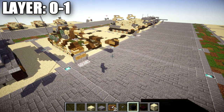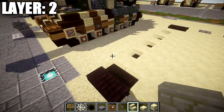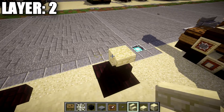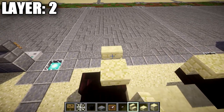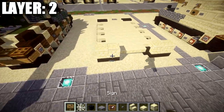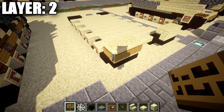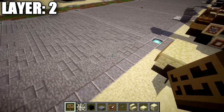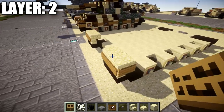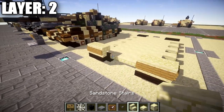Moving on to layer number two. Start by placing a row of two sandstone upside-down stairs on top of the narrow brick half-slabs at the front — do this on both sides, front of the tank only. Around the backs and sides of those stairs, place a wooden sign on the outside of the stair only, because in the inside we'll have the front sloped armor going in there — so leave that open in the middle.